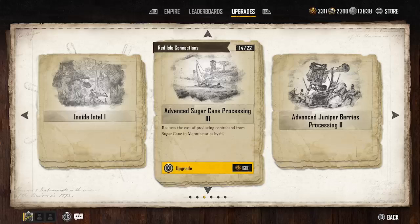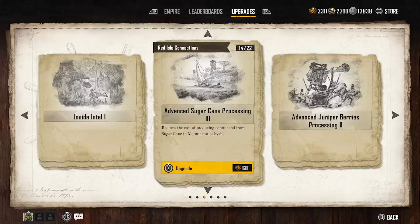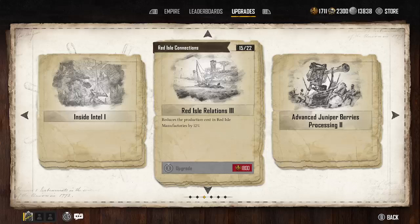If you want to reduce the cost of production contraband from sugarcane and manufactured by 6%, you hit that. What that's going to do is if you are boosting with sugarcane, it's going to make it so you need 6% less. Our next one would be reduced production cost of Red Isle manufactured by 12% — that's talking about the silver — so we definitely want to get that. It's going to be at $1,800, so with our next collection we'll be able to bump this up.